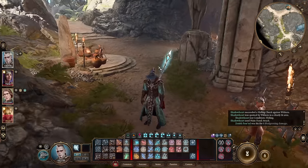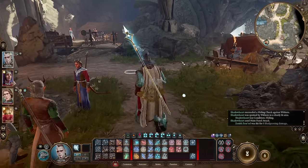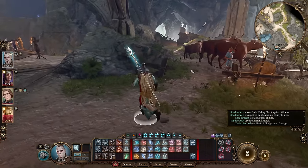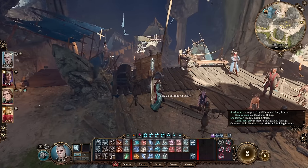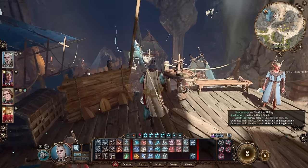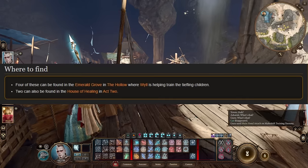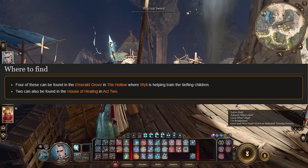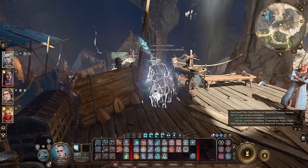The next weapon can be found in Emerald Grove, in the druid grove. You probably missed this weapon, but it's actually insane. It's lying right over here — this is the first place where you can find it — and it's none other than the Practice Sword. We will need to be sneaky to get it because taking it will be a stealing action.